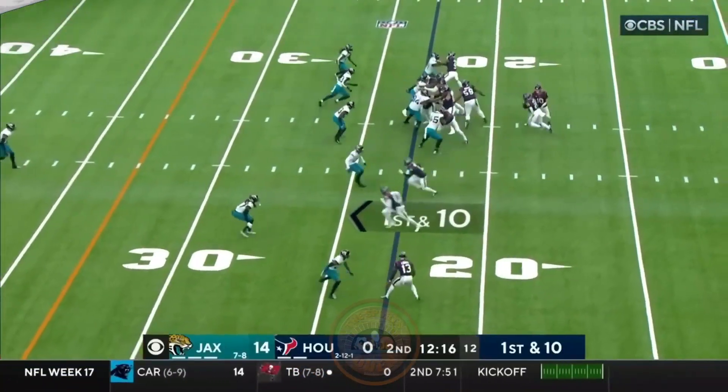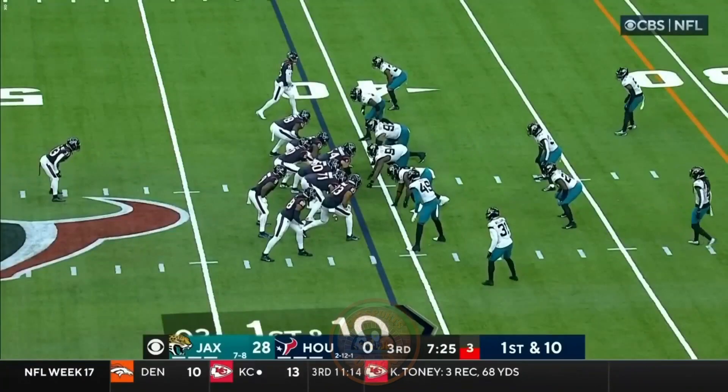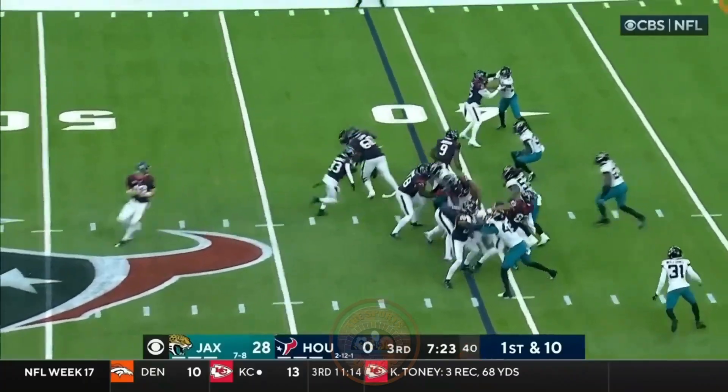And he delivers. Royce Freeman at running back, and he takes the handoff on first down. And wow! Punishing run by Freeman. Let's go! Ogunbowale and Olu.